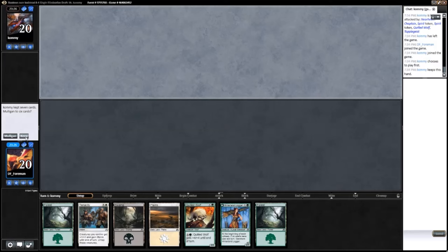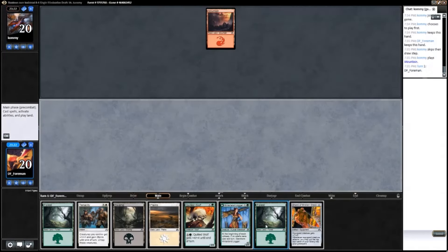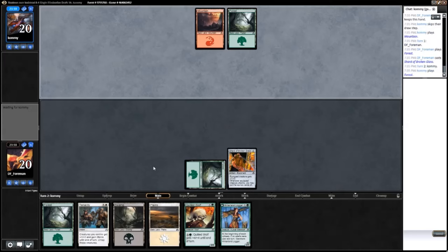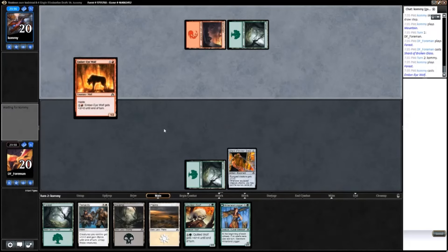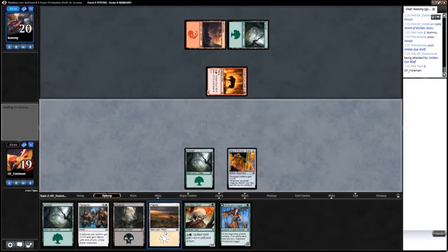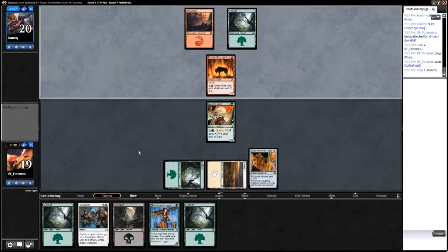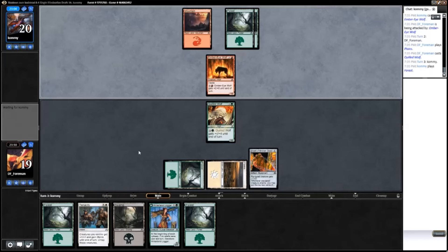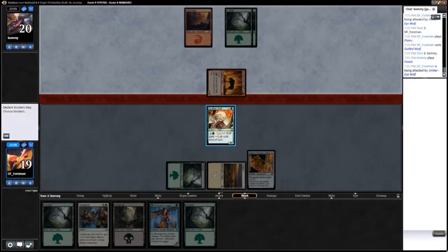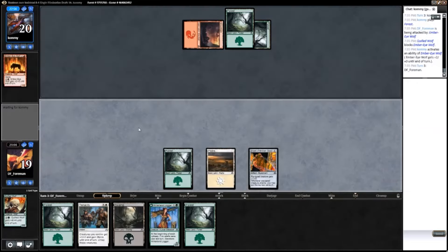I think this is a good start. It's no one drop into two drop, but two drop into two drop isn't too bad. Oh, Shard of Broken Glass — cool. Whether I drop the Quilled Wolf or the logger will depend on what he drops on turn two. I'll be dropping the wolf on turn two because that forces him to blow mana if he wants to trade. He could have a combat trick, and if he does, that's fine.